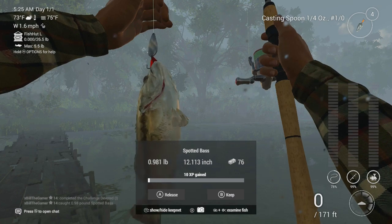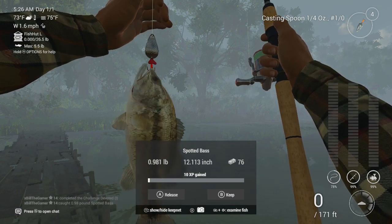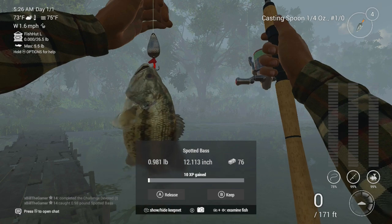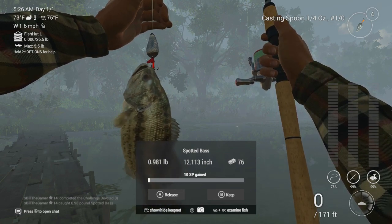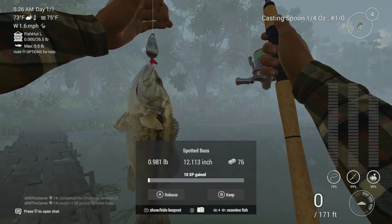That's our first fish on. It's an absolutely tiny spotted bass. The XP is not great with these, but 76 bucks and it's just under a pound. As I said, they can a little bit over double that — so you can get around 150 bucks for a bigger one.